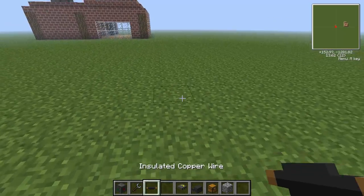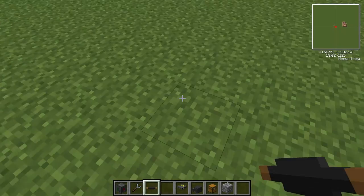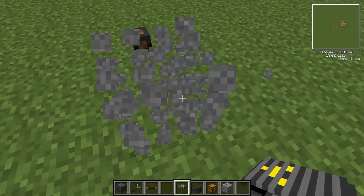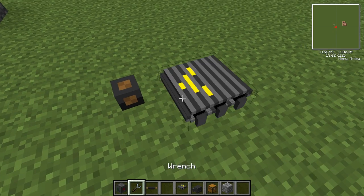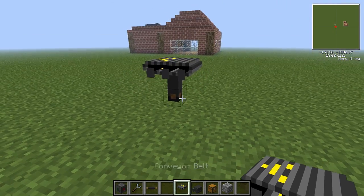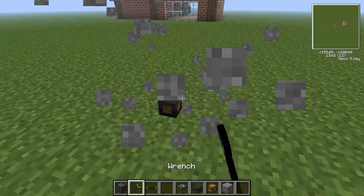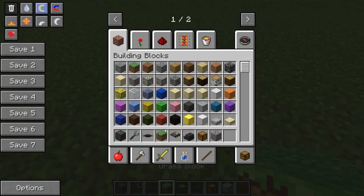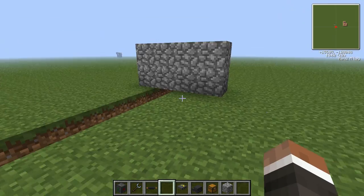I'll just go over the copper wire mechanics quickly. If you place the wire to the side it will never work — it doesn't matter which direction it's facing, it will never connect. You have to place it on top like that and it will connect. That's the only way possible. You can't put it under, and it doesn't work on half-slabs — you can't place it on the top half or bottom half.